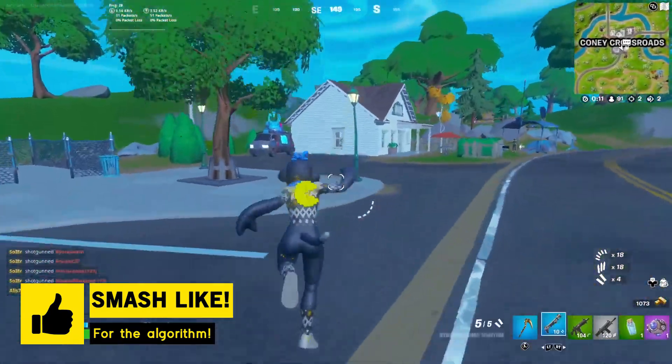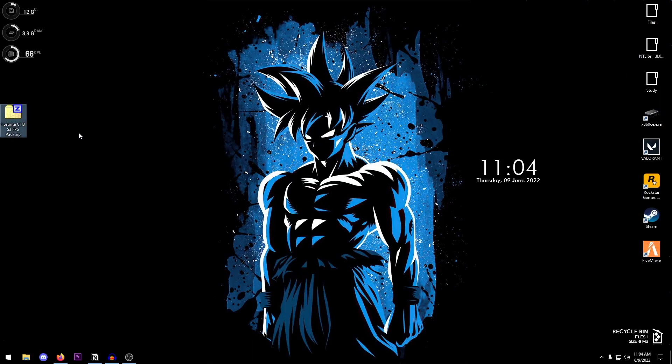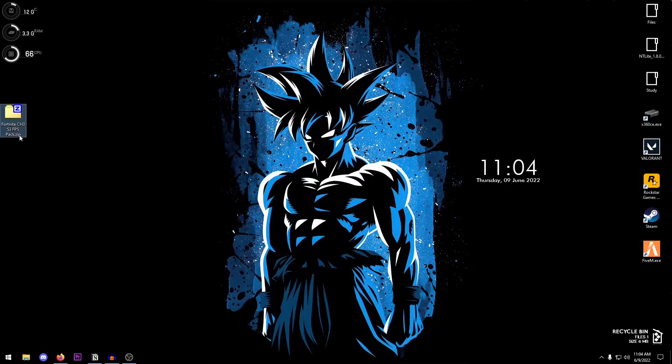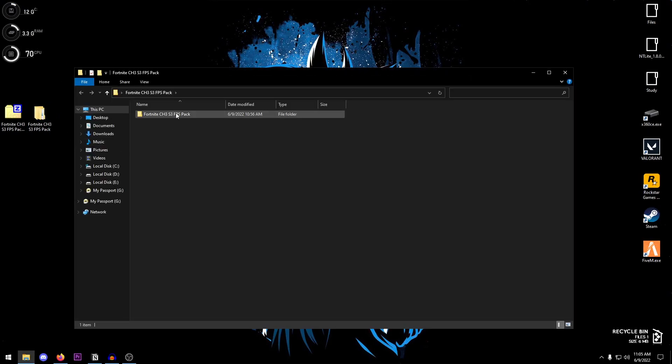The very first thing you need to do is download the Fortnite Chapter 3 Season 3 FPS pack. I have provided everything you will need inside of it. Go down into the description, click on the link for my website, and there should be a new post at the top where you can download it. Once the pack is downloaded, right-click on it and extract it using 7-Zip, WinRAR, or whatever you prefer. Once extracted, open it up and open this folder.